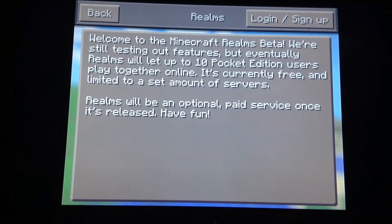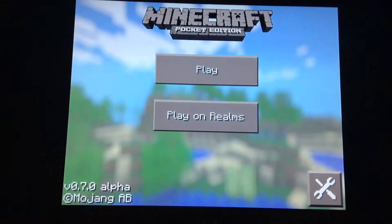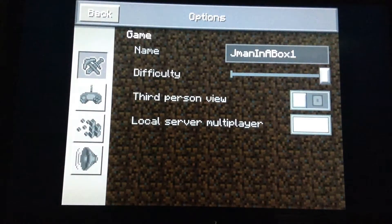Realms was supposed to be online multiplayer for Pocket Edition and has a few bugs. Another thing is the options menu is right here. If we click on this, it gives us game, controls, graphics, and sound. In the game tab, it has your name, your difficulty, third-person view on or off, local server, and multiplayer, so you can do local Wi-Fi.